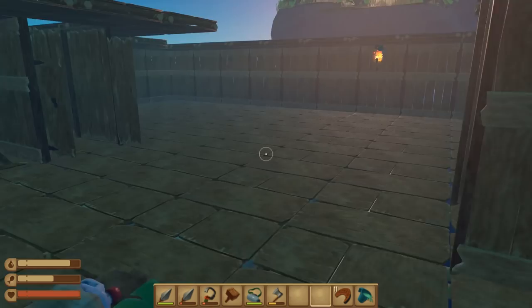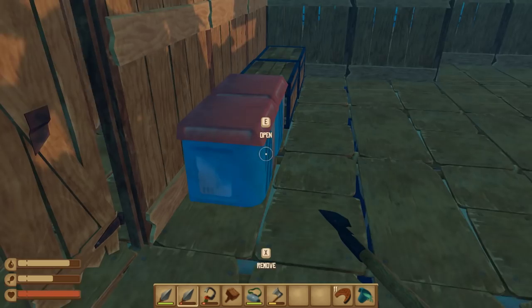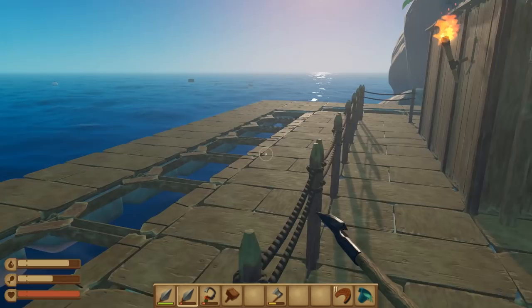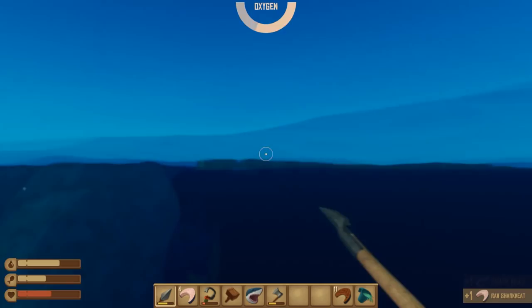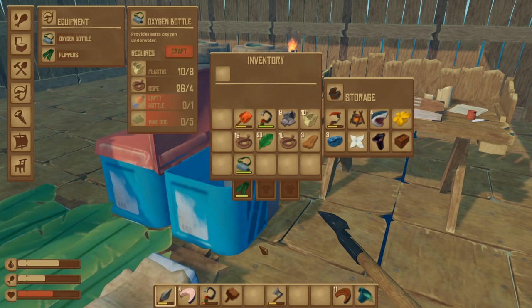I don't want to use the oxygen bottle while I'm killing the shark — I don't want to waste it. What I'm gonna do is kill the shark and then grab the oxygen bottle and do some diving. I got four attacks on that last jousting session — that was freaking sweet! He just went the wrong way.